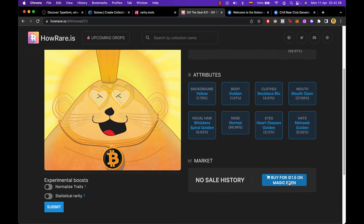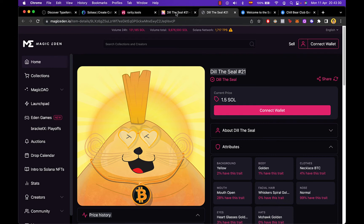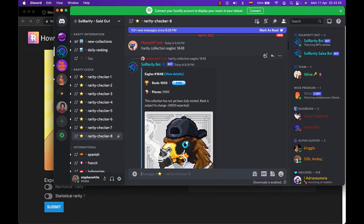If you want to purchase this item, you'll buy it on Magic Eden, which will redirect you there. On Magic Eden you can see the current price of this item.